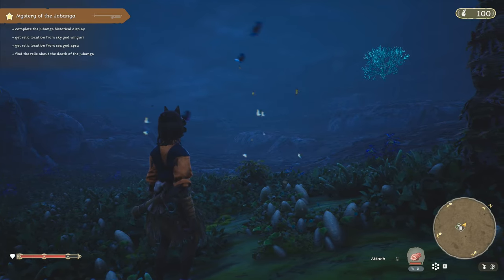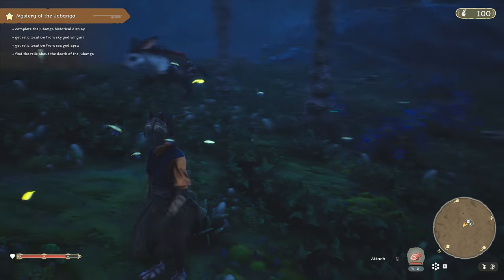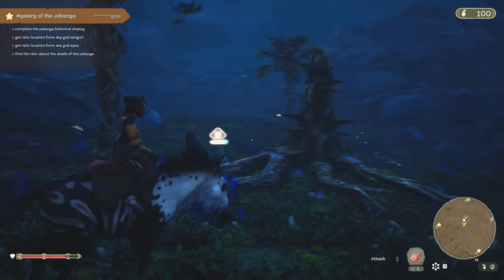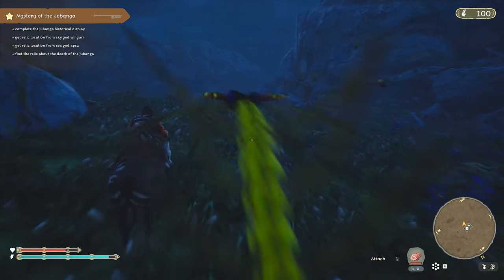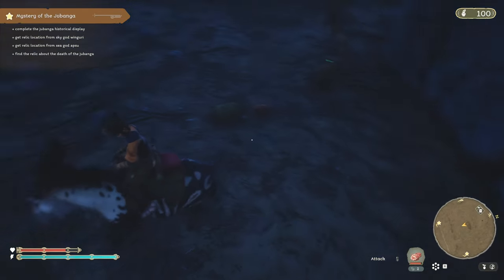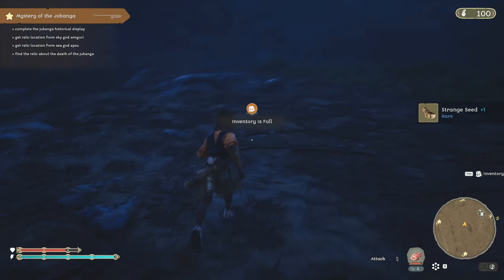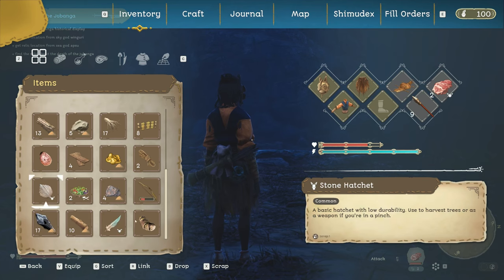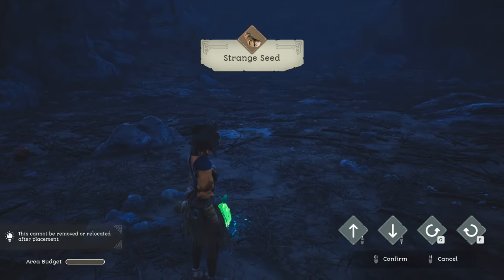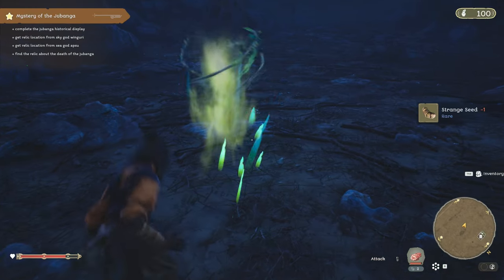I guess we need to go somewhere where there's fruit. Let's go have a look close to base. There was a strange seed here - we could grow it at a farm, or we could put it here and see if it produces more seeds.